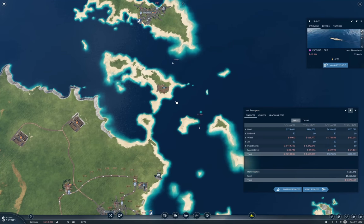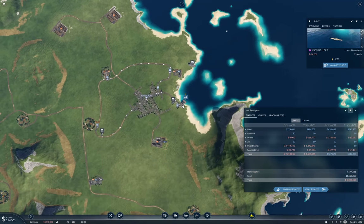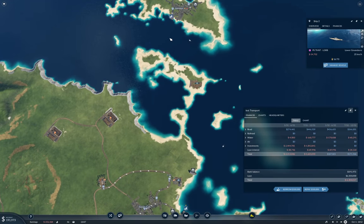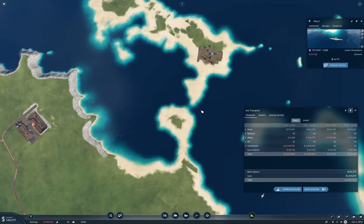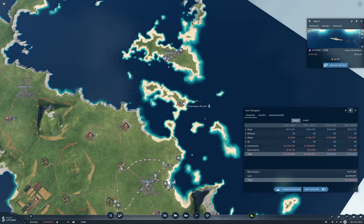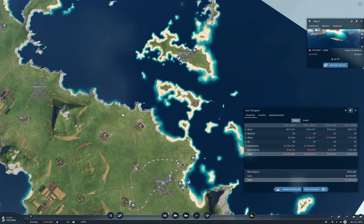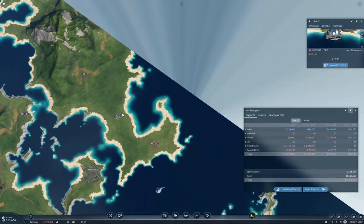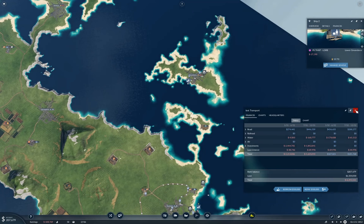The boat route looks fairly optimal. The only way to improve it would be to demolish this island and I'm not going to do that. Interestingly, this oil here will probably end up being connected up with a boat as well. We've got a net positive income here, and that's good.